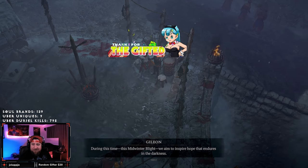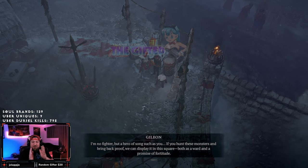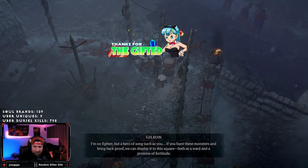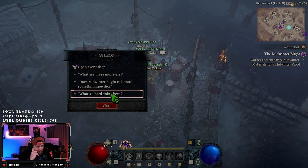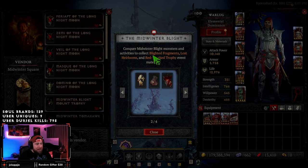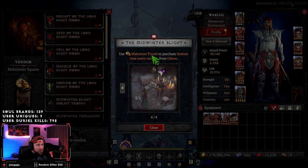During this time, this Midwinter Blight, we aim to inspire hope that endures in the darkness. So we got some monsters here — some Midwinter Blight monsters. Let's check out the event shop. The Red Cloaked Horror is the boss, and his mischievous Blight Fiends are relentlessly terrorizing the Fractured Peaks. Conquer Midwinter Blight monsters and activities to collect Blighted Fragments, Lost Heirlooms, and Red Cloak Trophy materials.